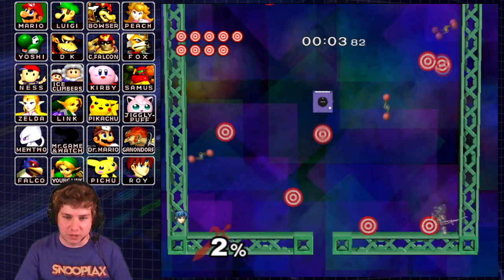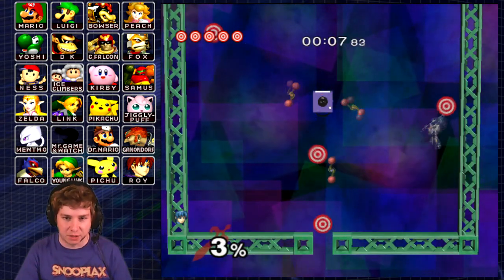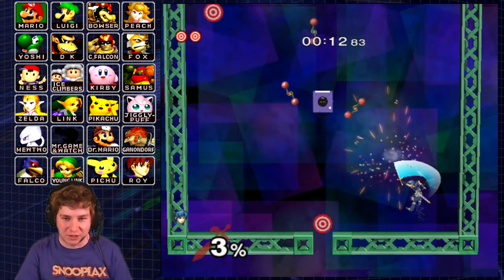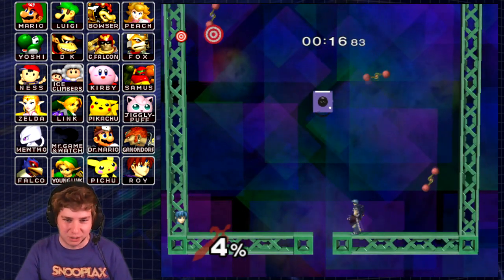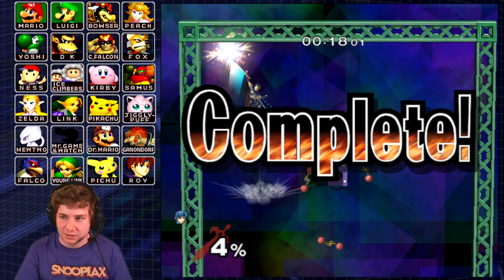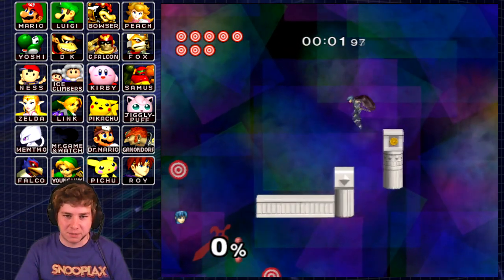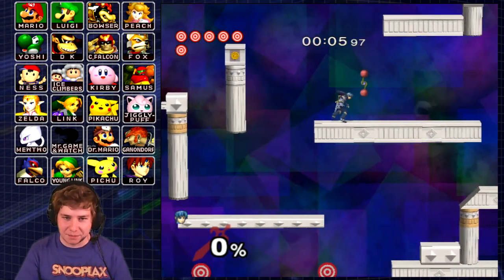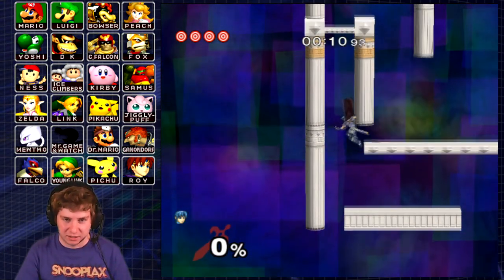In Smash 4 and Smash Ultimate, I actually played as Lucina a lot, who's the Echo character to Marth. Which is cool that Marth got kind of another clone character in a sense. Because at first Roy was a clone character and then it got switched to Lucina being a clone character. But Marth seems like a pretty basic character — no projectiles, a decent up B — but I think he's going to really surprise a lot of people for how well he's going to do.